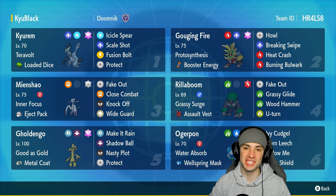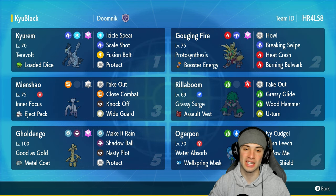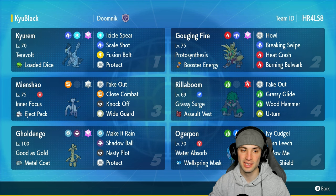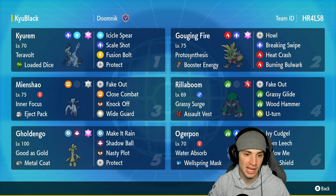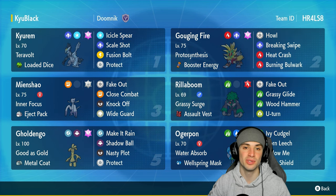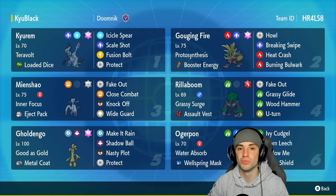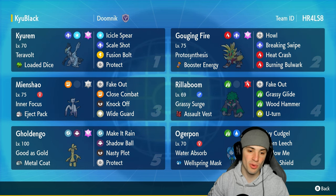What's going on YouTube, Jeans here, welcome back to the channel. In today's video we're bringing you guys a Kirim Black team for Regulation G. In a previous video we already showcased Kirim, but that one was Kirim White on a Blizzard spam team. Today we got Kirim Black, who is a big-time physical attacker. This one has Loaded Dice as the item with Icicle Spear and Scale Shot for two big-time STAB moves, plus Fusion Bolt and Protect.